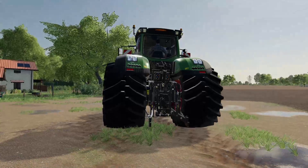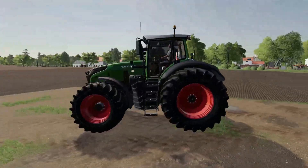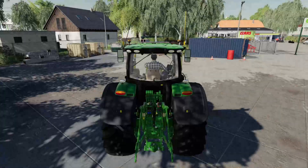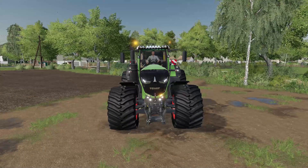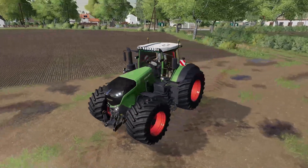Jetzt kommen wir zu dem ganzen Schicken – machen wir den Rundumleuchter nochmal oben an. Das ist natürlich richtig heftig: wenn er damit nachts durch die Gegend fährt, kriegst du richtig einen an der Macke. Der Modder hat es so gemacht. Kleines Highlight hier hinten sind Blinker und vorne auch. Die Rundumleuchten da oben sind ein bisschen heftig, aber gut, es ist halt so.